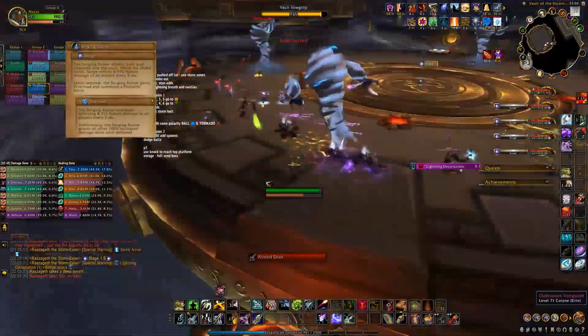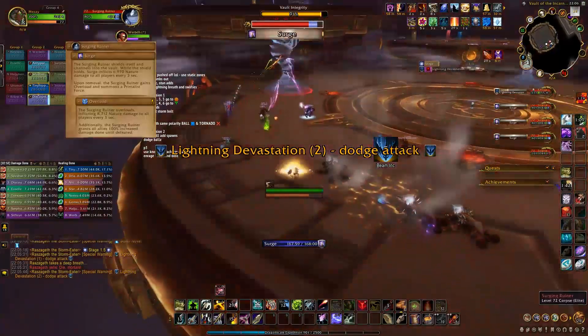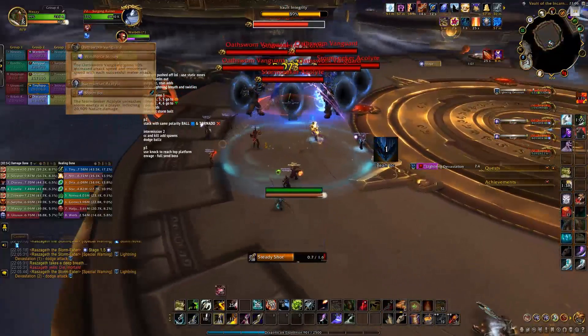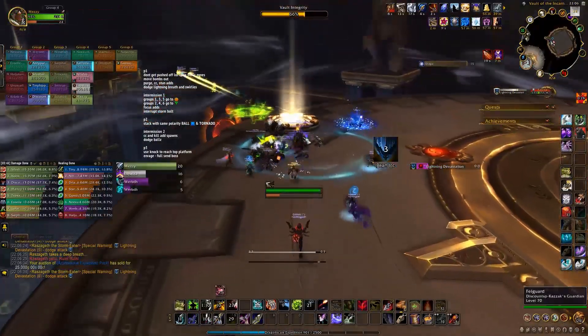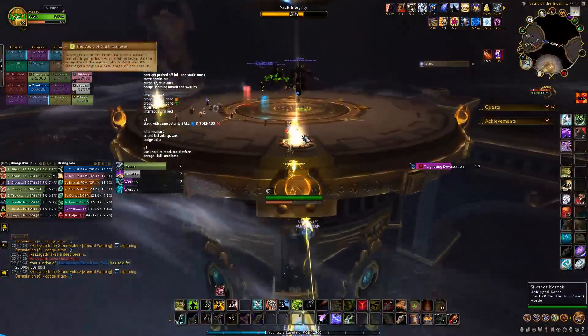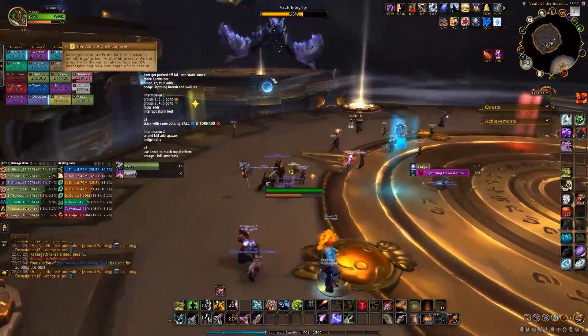While she's doing that, you have to kill groups of adds. Once the elemental shield is down, more will spawn. AoE them down and interrupt the Acolyte Stormbolts. Once you've killed all three groups, run into the teleporter to head to the northern platform for phase 2. The faster you clear this intermission, the more time you'll have in phase 2 to DPS Raszageth.